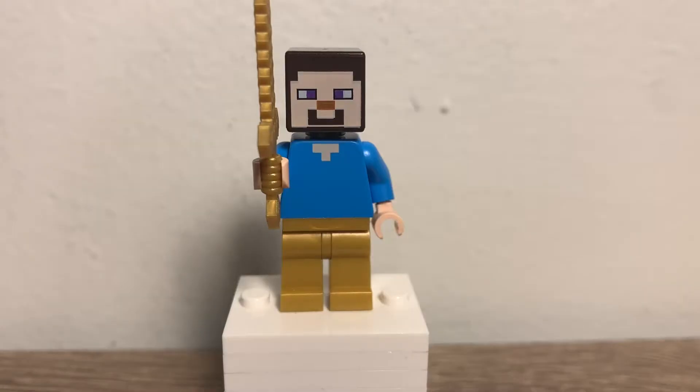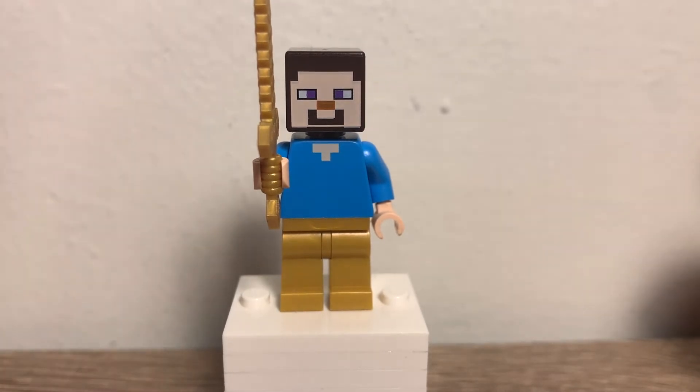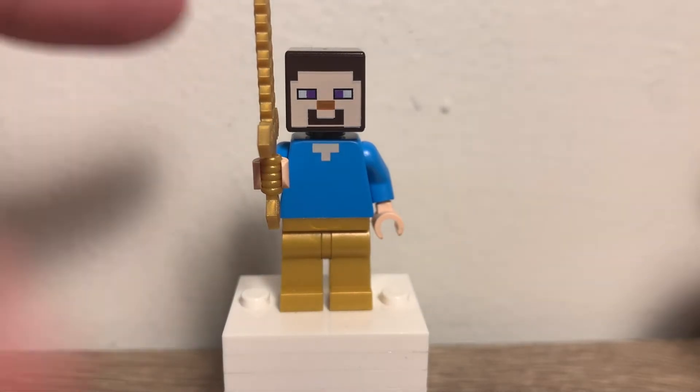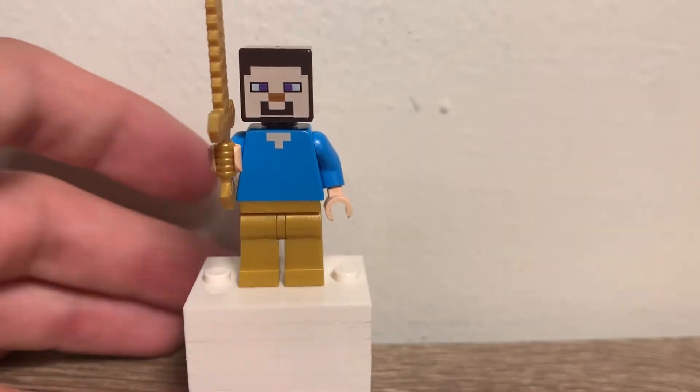The first minifigure here is Steve. We get so many Steves in different combinations of armor, so it's nothing too exciting. He does have the gold pants and gold boots, which would be good in the new Nether update because then the piglins wouldn't attack him. He also has a gold sword. These are not exclusive in any way, but that's it for Steve.